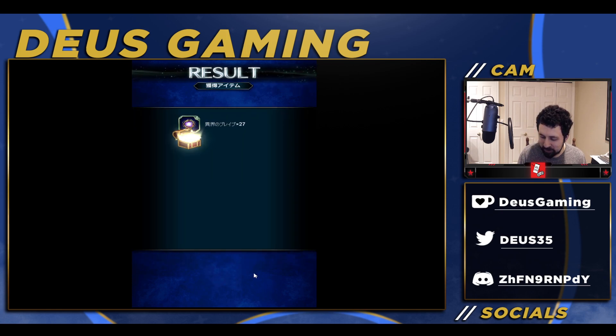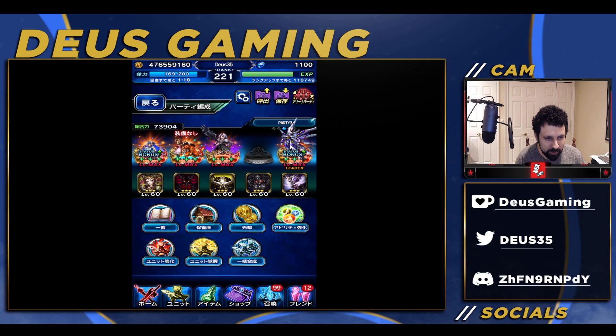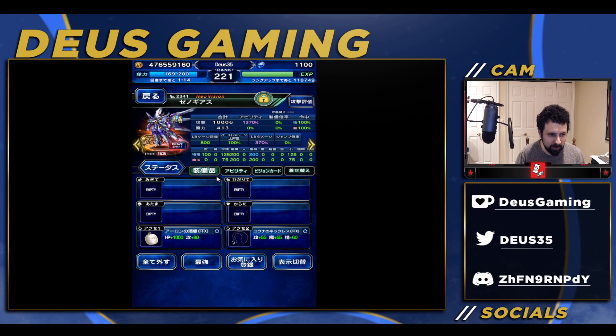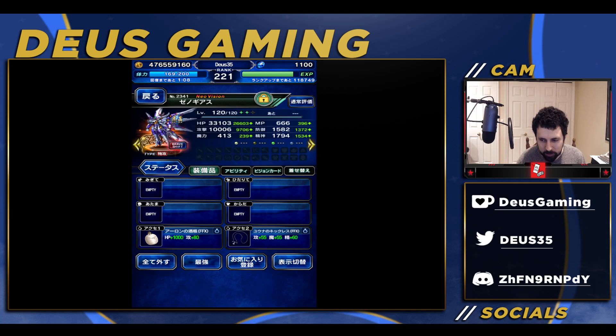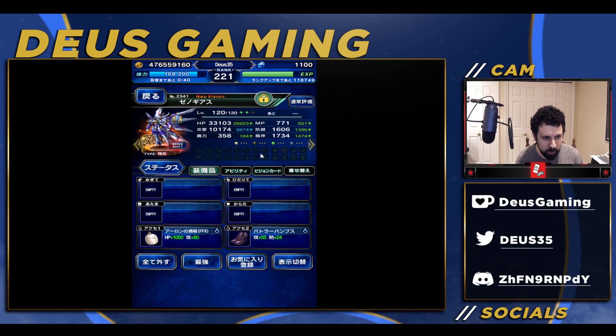Alright guys, I think that's gonna do it for this video. You get stuff for that too apparently — that's farmable, but I wouldn't farm that, it's almost nothing. So 10,000 attack — this could probably be changed for something that gives an attack percentage, but I don't think we have anything for that. Anyway guys, this is a TMR limit burst damage, machine killers, and also the TMR vision card — that's it. You can't equip anything else; he has all the stats because he's unarmed. Thank you guys for watching, appreciate you, and hope to see you in the very next video. Peace.